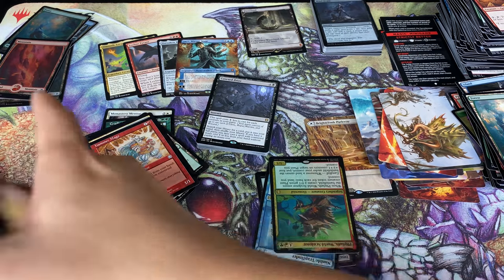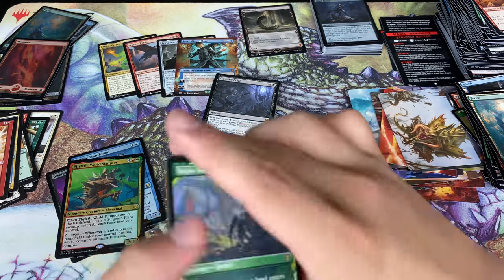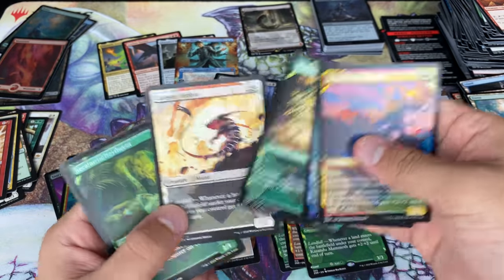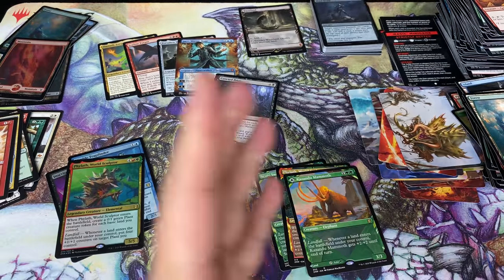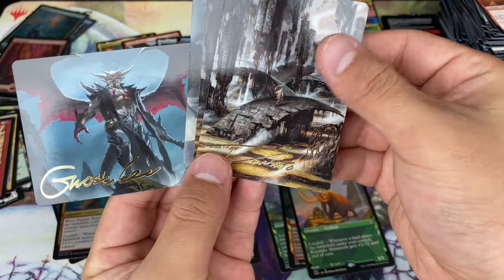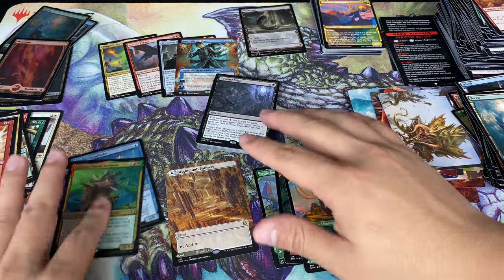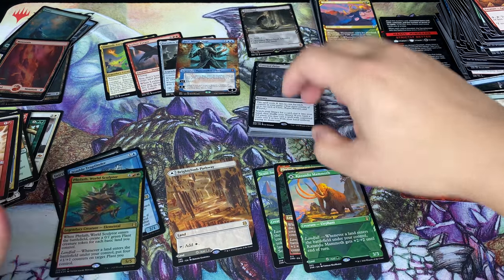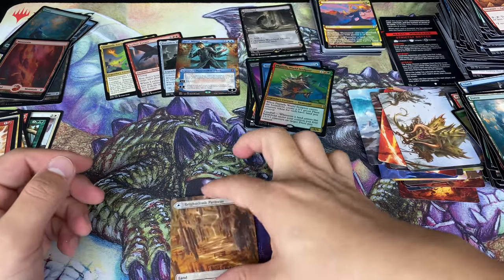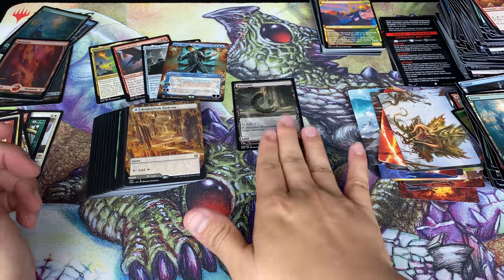Hold on, got some more rares. My bad guys. Oh my God, and this rare right here — this borderless rare, Brightclimb Pathway. Rare, rare, rare. So I'll let you guys be the judge. I think these art cards are going to be worth more than you think — only one or two per box is the gist I'm getting. 30 non-foil rares, plus three of those, plus three of these — 37 rares in total, four mythics, an expedition, and a bunch of fun other cards.